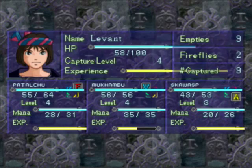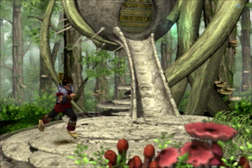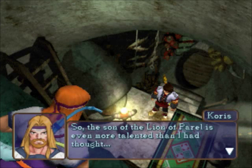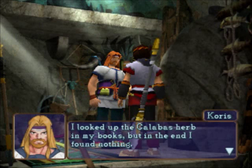All right, level five. So we got basically every monster there is in here, at least to my memory. And now we have reached Master Chorus's hut. So the son of the Lion of Peril is even more talented than I had thought. I looked up the calabazer in my books, but in the end I found nothing. What books? I don't see any books in here at all.